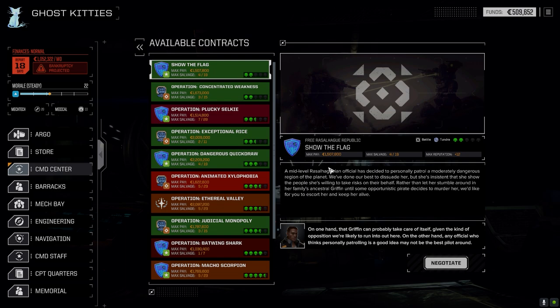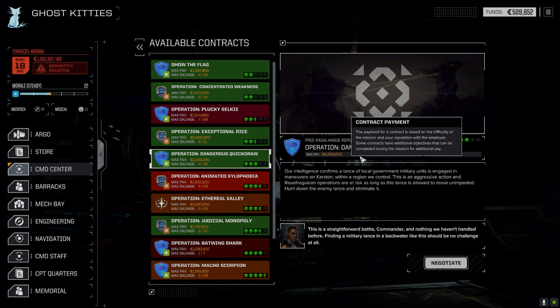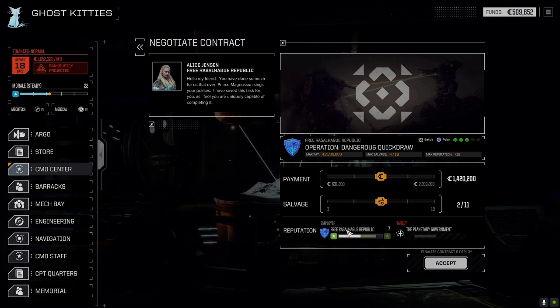Let's go to the command center. There are a few missions here I want to take, but today we're going straight into this one — it's a good payout, three skulls against the local government, so hopefully it's relatively easy. Good C-bill payout, good salvage payout. Next episode we'll probably take the attack-and-defend mission and maybe leave out the Halopolis, run with the five lighter mechs at two-and-a-half skulls. There's a lot of lances that drop, so that could be a good salvage haul.